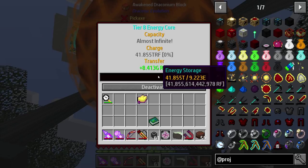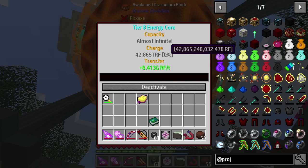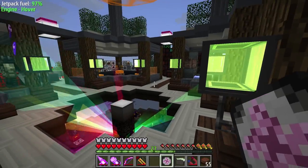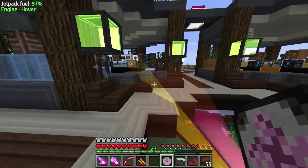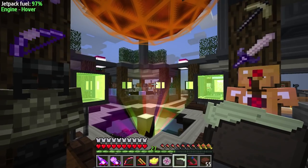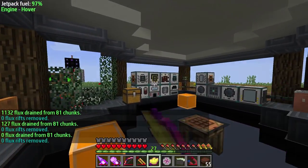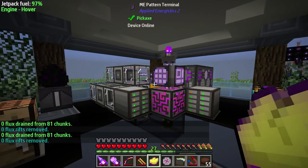We are at 41 trillion RF at this point. Look at those numbers climbing — this thing is not even at 1% and we're sitting at 43 trillion RF. Anybody say overpowered? Literally overpowered. So we have that. We have a flux sponge, so if need be we can remove all this flux. If there was any bad Thaumcraft stuff nearby, we just cleared off all the nastiness. I see there was a large amount of flux stored here for some odd reason.